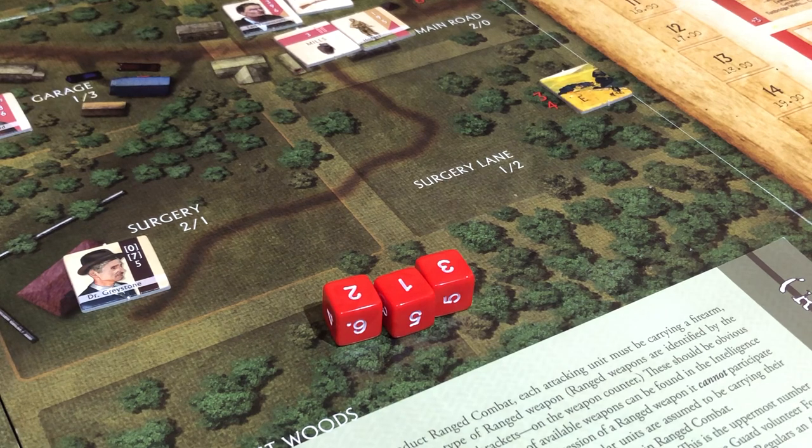The unfortunate part is I have to decide if these other characters are going to attack. I don't get to roll for the bridge until all this is over. So I have to decide what every character is going to do and then resolve it, and then I do the location bonuses. That was horrible — we missed with all three dice. Now we've got to decide, are we going to go toe-to-toe with them?